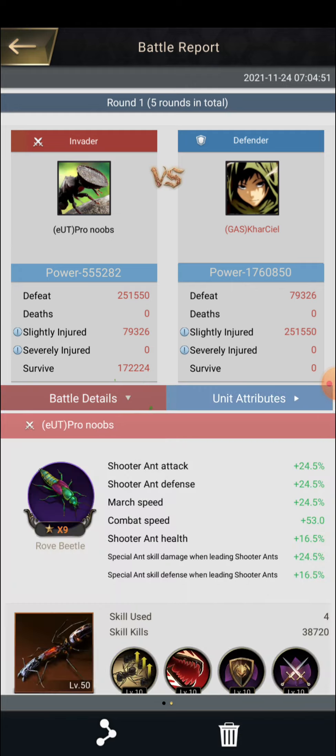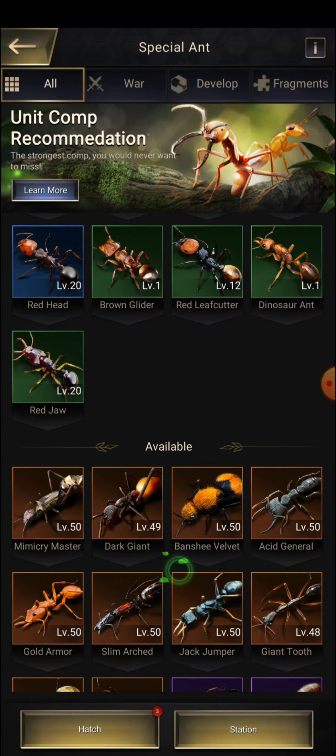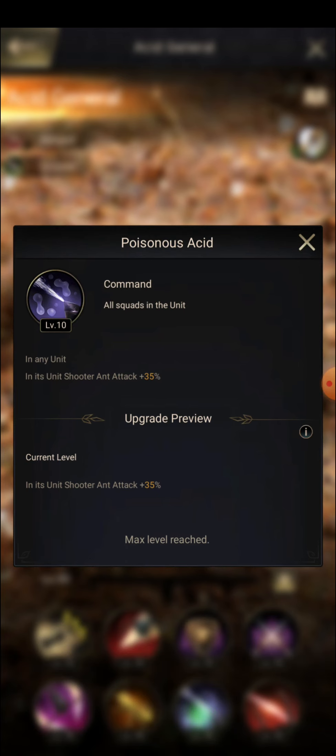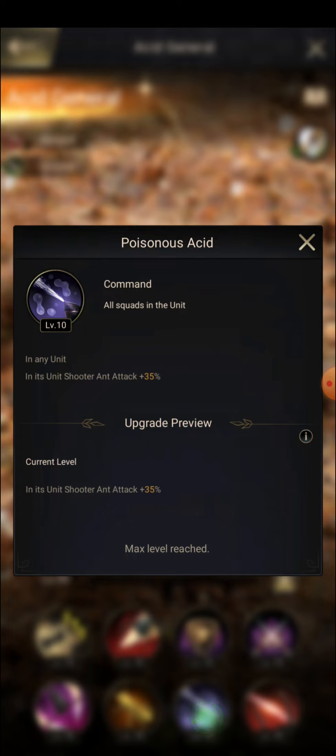When all three scores in any of your units are carrier ants or any type of ants, you get 30 percent extra bonus — but here you are not going to get that. Let us go inside again: it says when all three scores in any of your units are suitor ants. But whenever you try to attack in the mine, your troops are not of the same scores or same units.